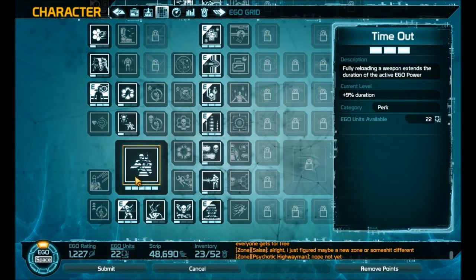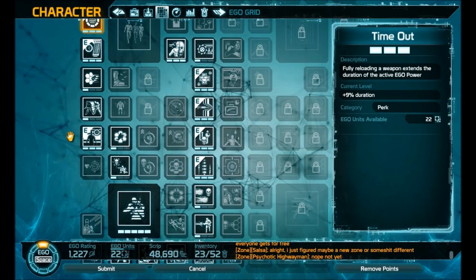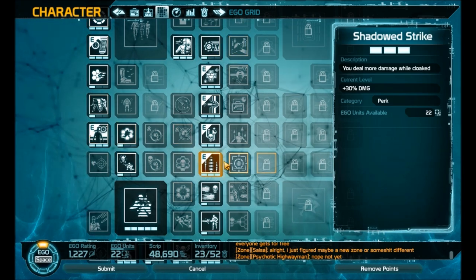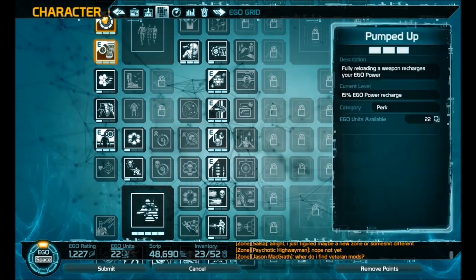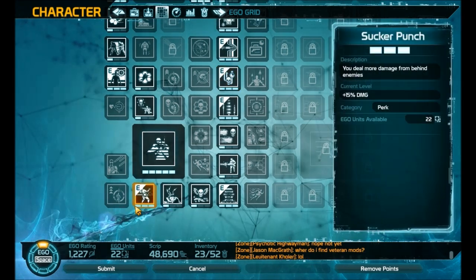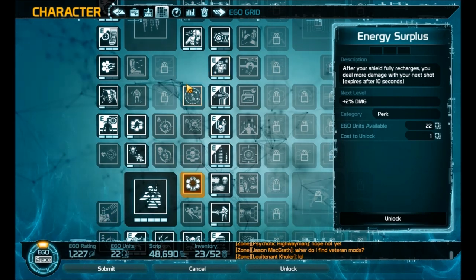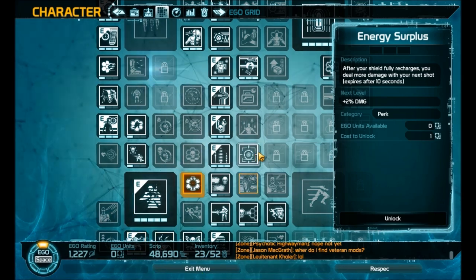Starting from stealth, you can go down and then build up, or go up first. Going down gives you increased health, increased armor, ego extension, and damage output — I'd recommend going that way first, then coming back up. These two skills will be your bread and butter, along with increased damage output and 'on a kill extend duration' — those five abilities are what you really need. The rest is increased cloak duration and survivability. This build is also really good for PvP.